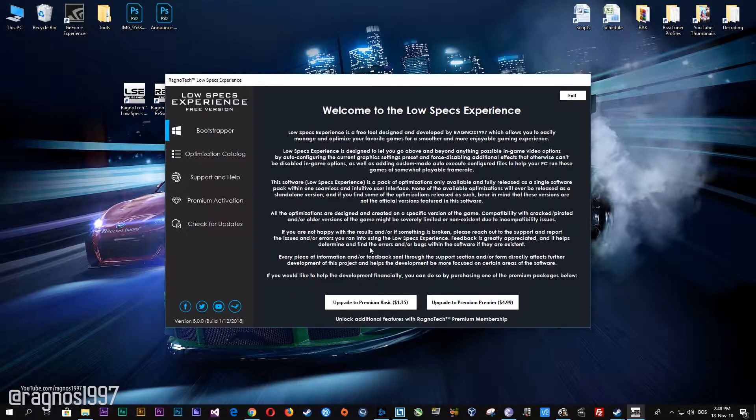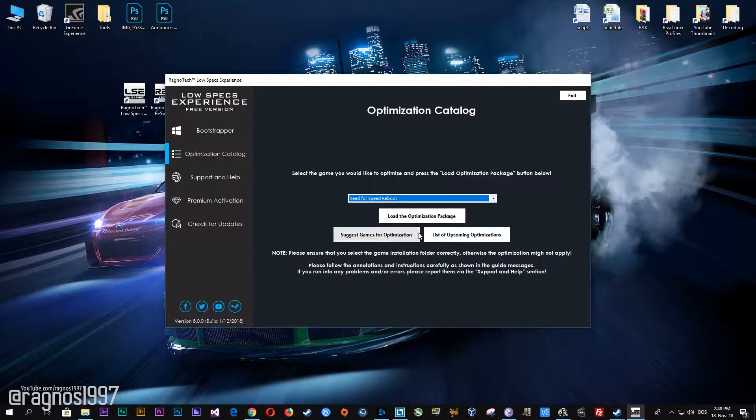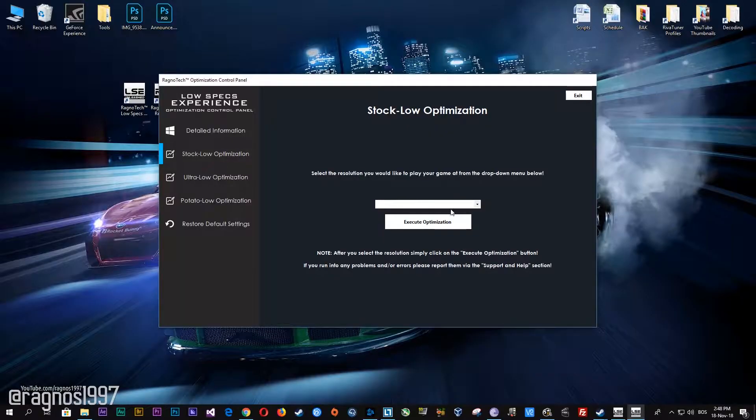Now start it and then go to the optimization catalog section. Once you find yourself on this page, simply select Need for Speed Reboot from the drop-down menu and then press Load the Optimization Package. Now select the destination folder where your game has been installed. Simply select the destination folder of your game and then press OK and this window will pop up. When the optimization control panel loads, simply select the method, optimization, and resolution you would like to run your game on.